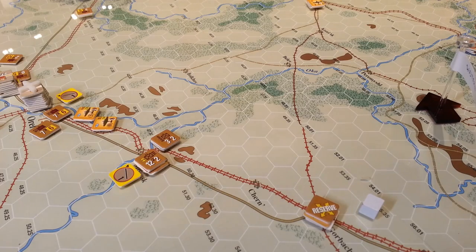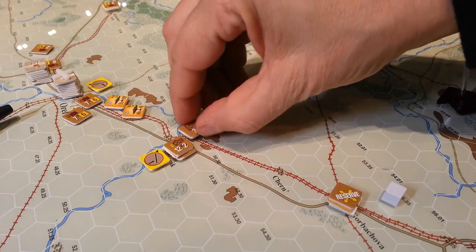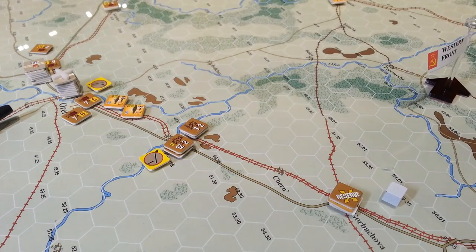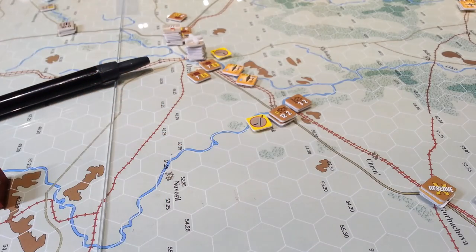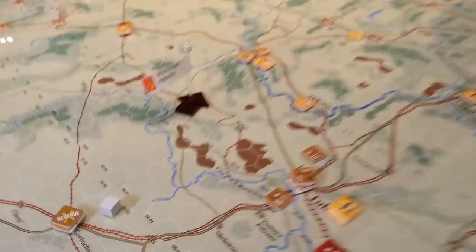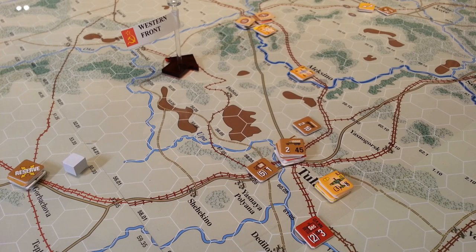I'm putting this infantry unit in reserve — I don't think anything's going to happen with him this turn, but if there were an attack he could pop up. I've got two further tank brigades there. We're starting to build a layered — skinny but layered — defense: brigades here, then another section, and we'll eventually either reinforce here or continue to build in and around Tula. I'm just about to do this section of the board now, hopefully finishing in the next 45 minutes.